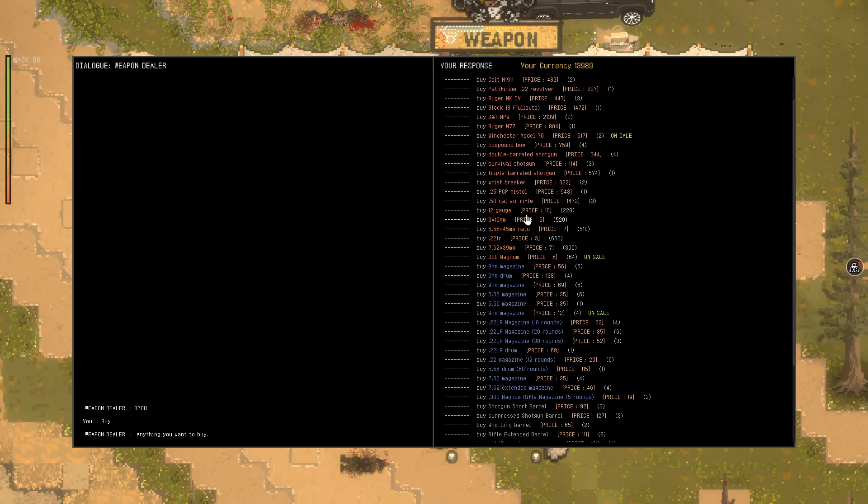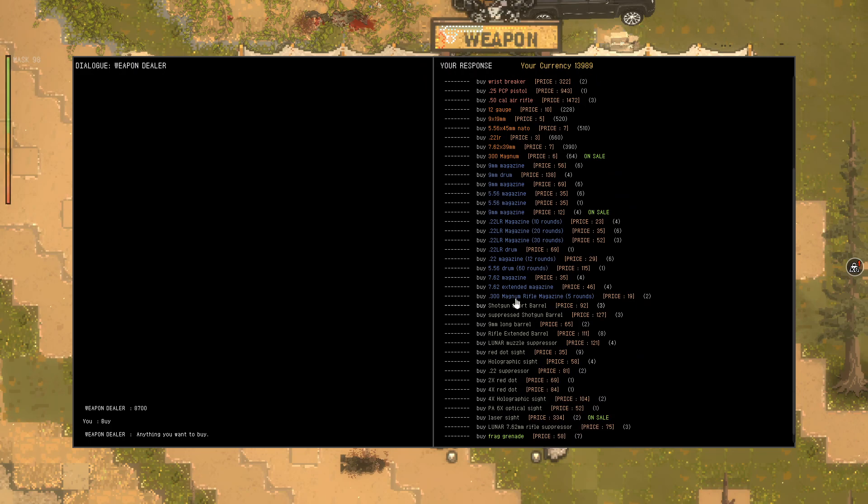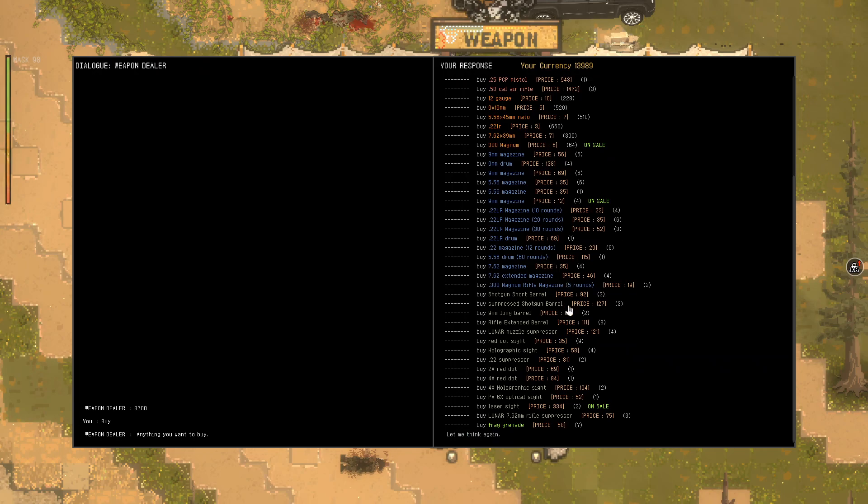Basically, buy the guns you need for your collection. You'll also probably need one drum magazine or two, depends if you found them or not, but usually the 9mm you can find very easily. Of course, buy ammo. I recommend you buy the 5.56 ammo and the drums, because you saw how good the machine gun is.